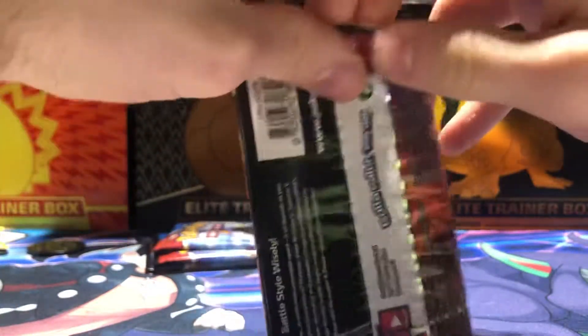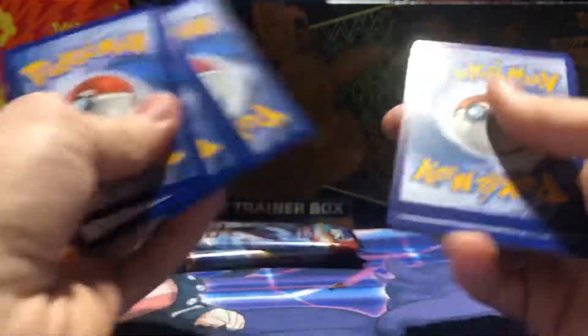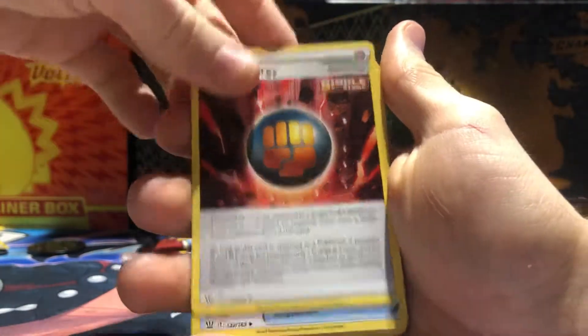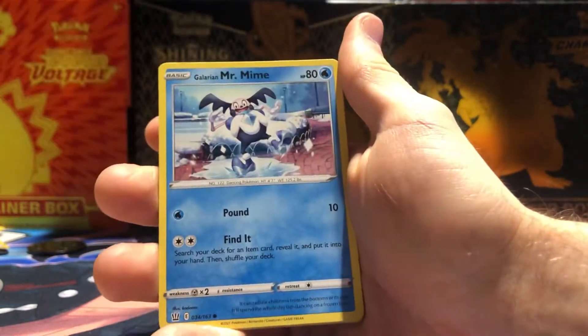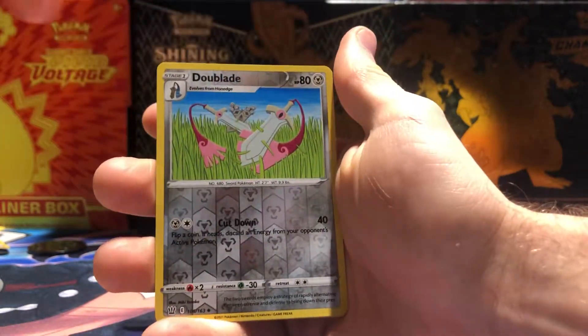That's why I grabbed two — hopefully we can get one bad one and one good one. Another green code — one, two, three, four — and wow, we got all Fire Energies, that's kind of weird. Single Strike Energy, Camping Gear, Cram-o-matic.